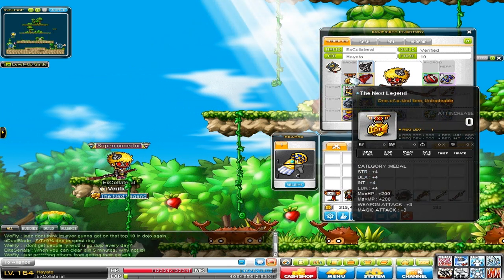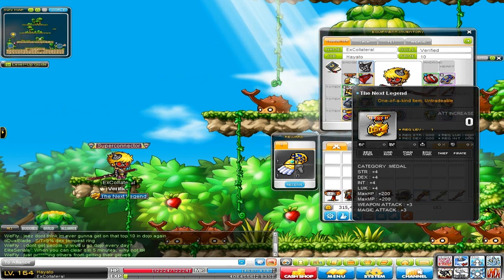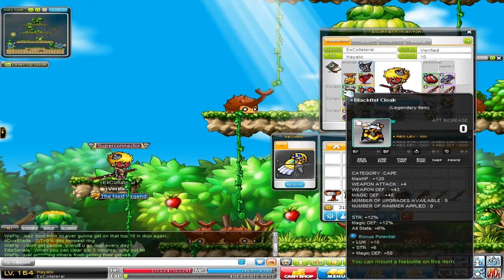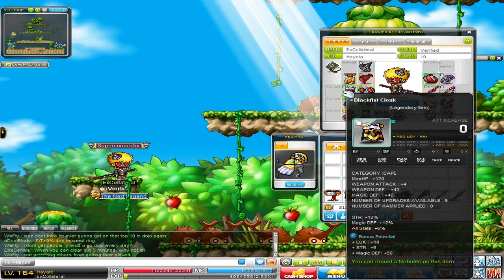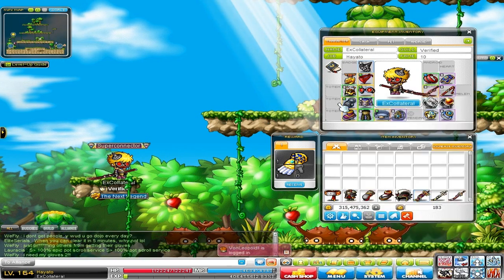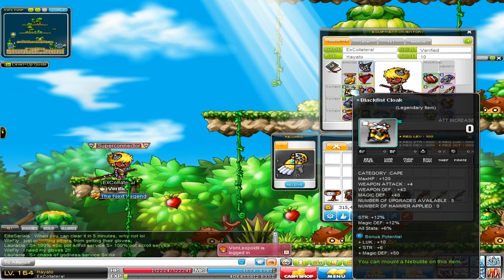Next, the Legend Medal — you get this from having a level 200 character. Pretty standard medal, but it's one of my favorites because it gives such good stats. Next is my Blackfist Cloak. It's 4 attack clean, and it has 18% strength, 12 magic defense, and 12% magic defense. So it's a pretty nice cape.